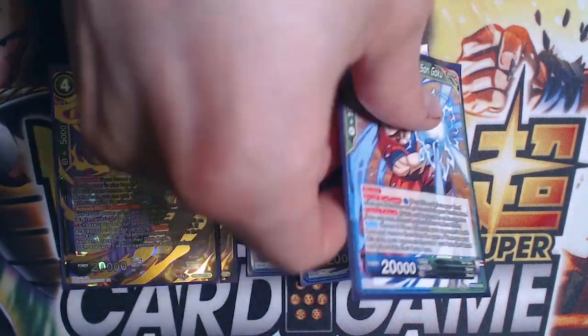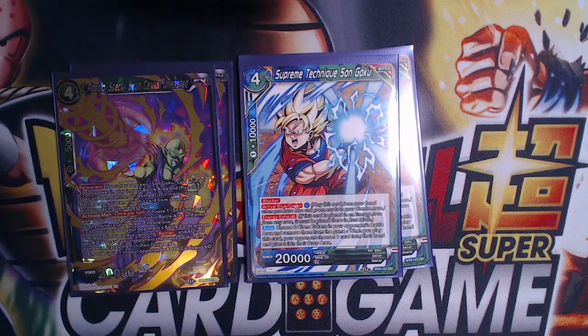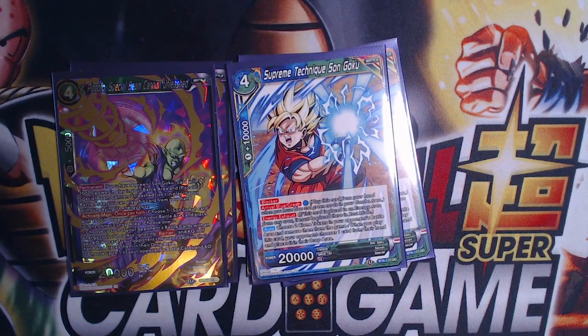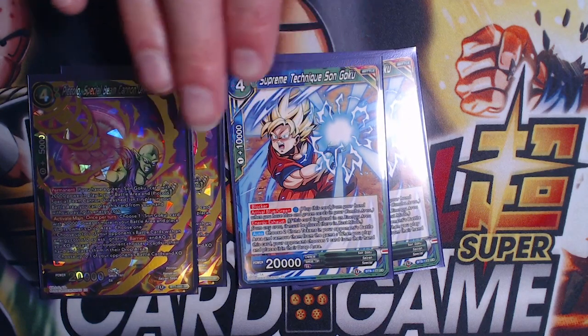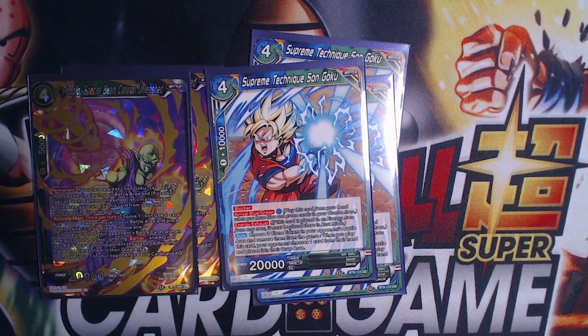So for one energy, your opponent basically drops three cards: one from Supreme Techniques and two from Piccolo Special Beam Cannon. Then you just rival it out again next time and do the same thing. It is a blocker so it has some usefulness, but we mainly want to cycle it. Three of each gives good consistency. Also early on, if your opponent is trying to aggro you down with tokens and you can't pop them all with your ability, just use this to clear two tokens and make them pitch cards.